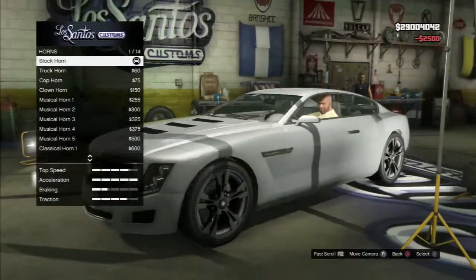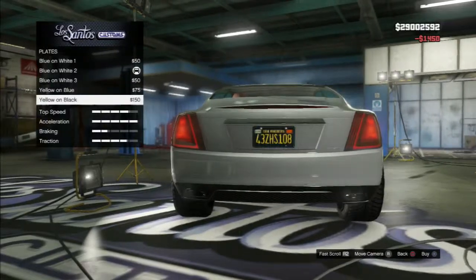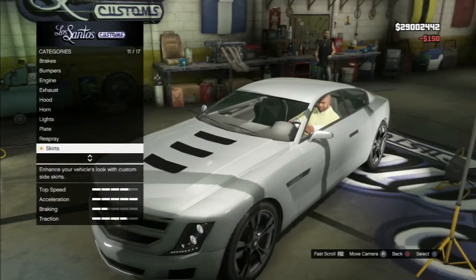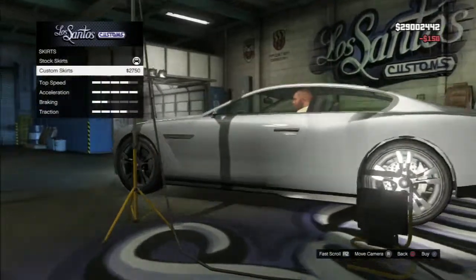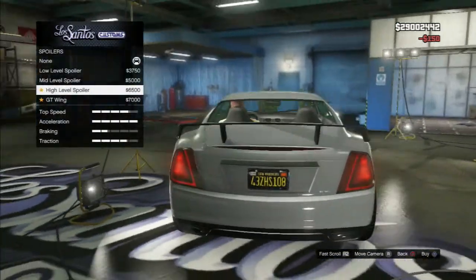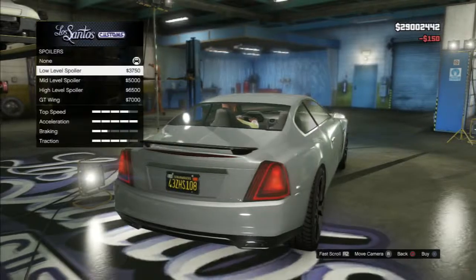The horn is the same as on all the other cars. The plate looks cool — you can do black, yellow, or black spray. For skirts, you've got a custom skirt option — they look okay, not too bad. For the spoiler, you've got low-level, mid-level, high-level, or a GT wing if you want a wing on it.